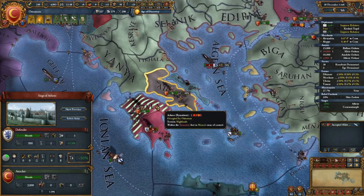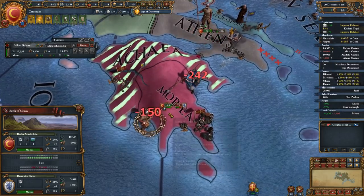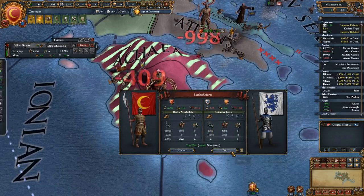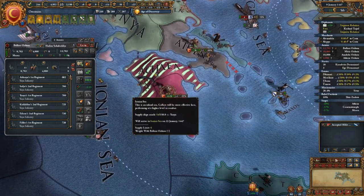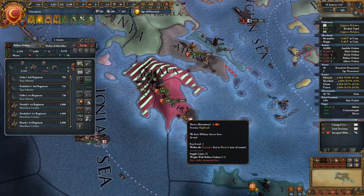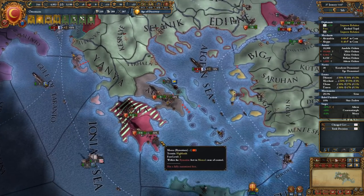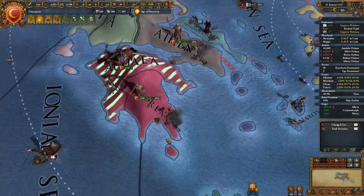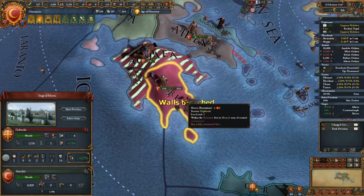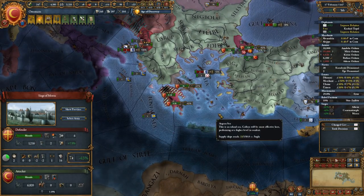We're going to send these guys in here. Athens and Byzantium have some troops there, but we do have our leader so we should fight better. We stack wiped them — are these things called stack wipes? Let's move out, and we'll let these guys raid. There are little details here — here's the siege view with a nice description. We can see a break in the wall over here at Athens, but up here there's no break in the wall yet.